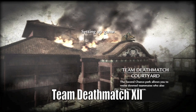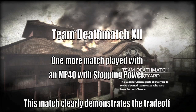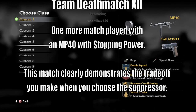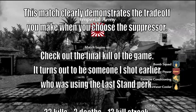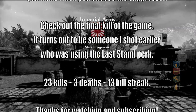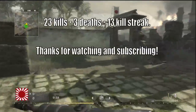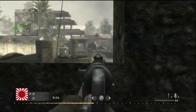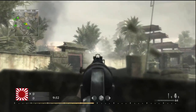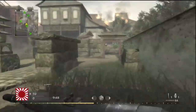Here we are one more time with the MP40 — the gun you either love or love to hate. Seriously, what were they thinking when they set the damage and accuracy levels for this thing? What other submachine gun can you use to take out a sniper across a big map like Cliffside or Roundhouse? Pair it up with Stopping Power and you're looking at a two-shot kill with very little recoil on any of the smaller to medium-sized maps.